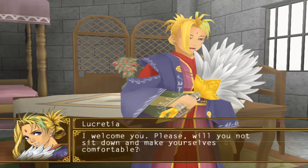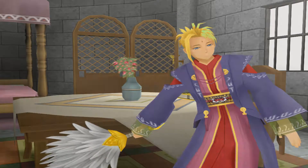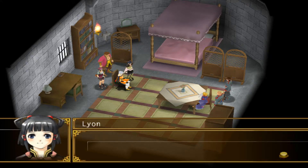She welcomes us and asks us to sit down and make ourselves comfortable. Lucretia accepts our proposition before we can even make it — she has already deduced that we would need a tactician to help us navigate the political waters.